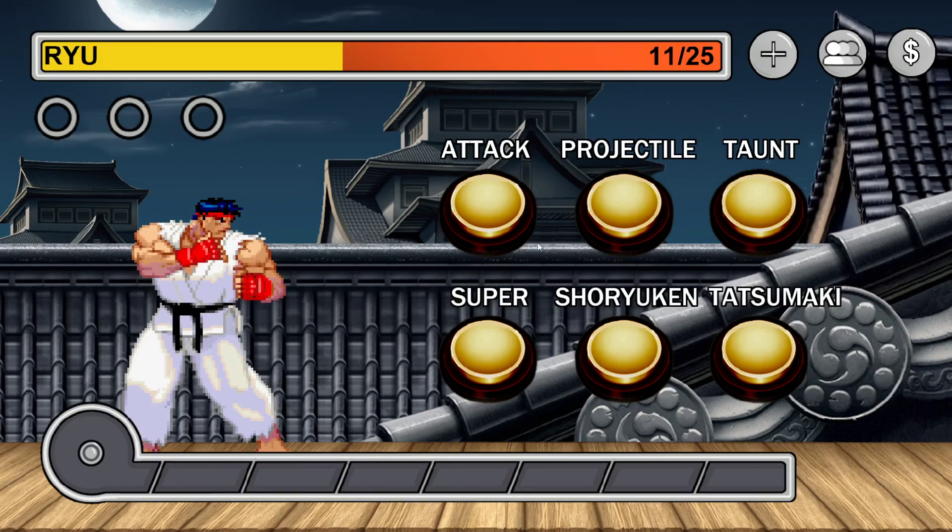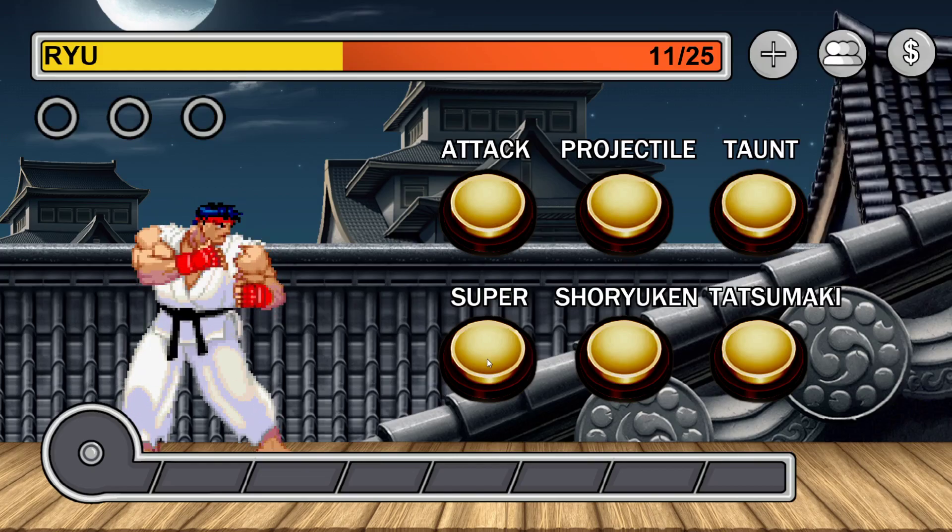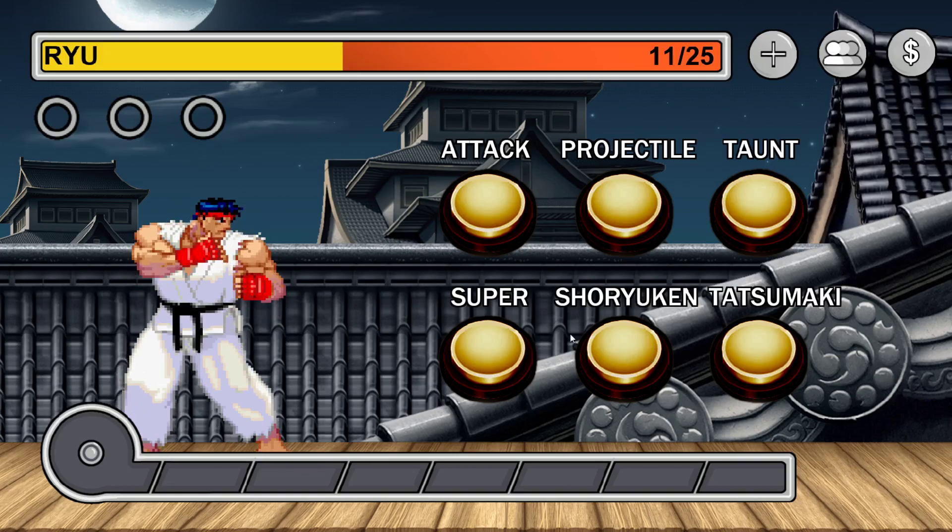We have all these buttons up here as well. These buttons represent the different attacks or different types of moves in the game, and they are accompanied with a sound bite from the game. I sort of turned this into a health tracker with a soundboard-type app. So you can do attack sounds, projectile sounds, taunt your enemy, do one of the super meters, your Tatsumakis and your Shoryukens. This varies for each character as they have lots of different varying attacks. Let's see what happens when we get full meter — let's click the meter bar.